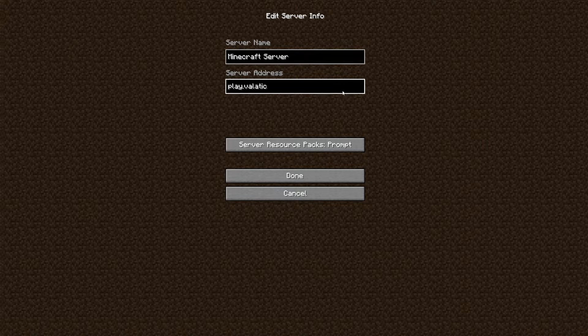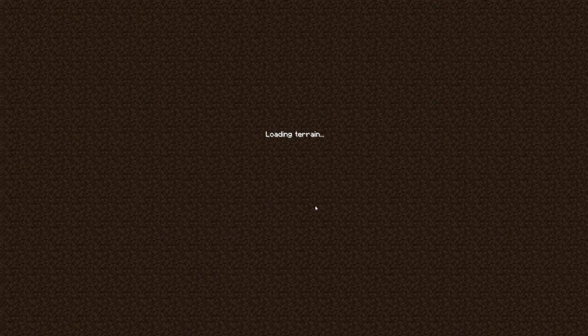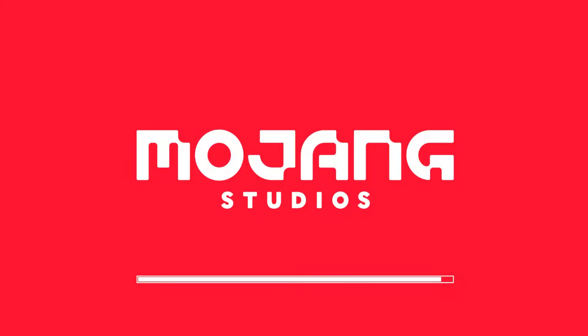Here is the easiest way to play Minecraft One Block with friends. In this video I'm going to show you how to play One Block in Minecraft with friends on any version of Minecraft, including the latest version — right now it's 1.20 or 1.21. You want to go to Multiplayer.